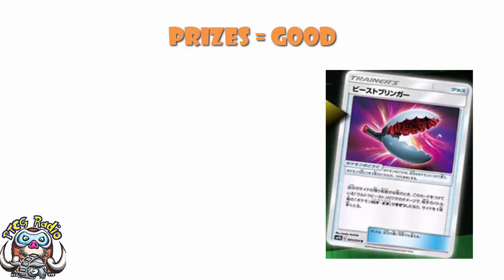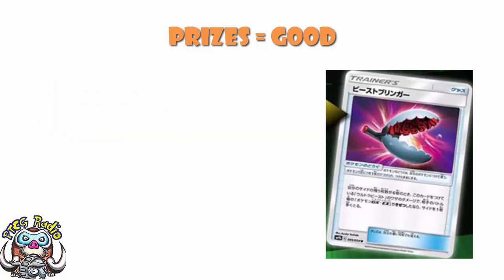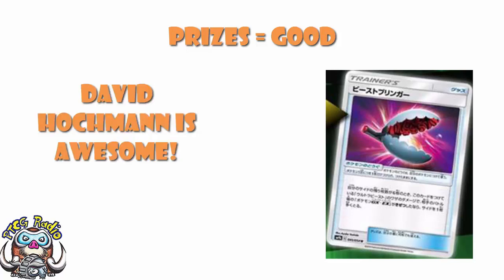Good morning, or depending when you're watching this, good afternoon, good evening or good night. My name's Ross, and today we're going to have a look at a brand new tool which could really help out your Ultra Beast decks. It is coming out in Full Metal Wall and has been revealed and translated by the lovely David Huckman over at Rakkelman TCG.